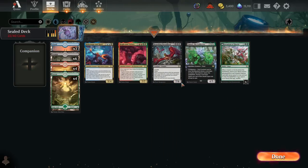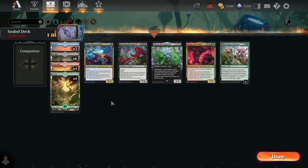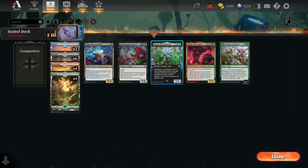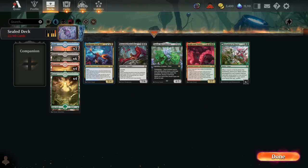Ranking our rares, with Umori fitting into both archetypes: if we go blue-black, we get Hidetsugu and Kairi, Broodlord, and Umori. If we go red-green, we get Invasion of Ikoria, Kogla and Yadaro, and Umori. I think Hidetsugu and Kairi plus Broodlord is a little stronger than Kogla plus Invasion of Ikoria, so we'd like to lean blue-black. But if we don't have a lot of good commons and uncommons in blue and black, we could certainly back up and play a good red-green deck. Blue-black or red-green are very good places to go, unless there's incredible mana fixing to play all the rares.